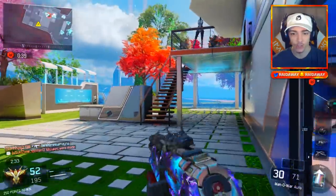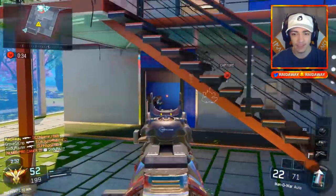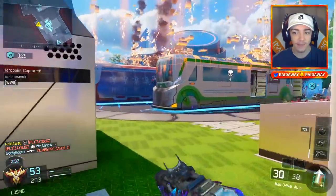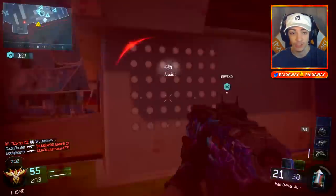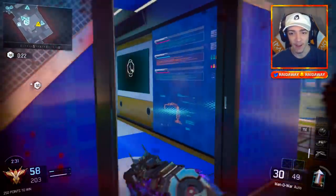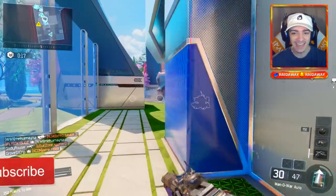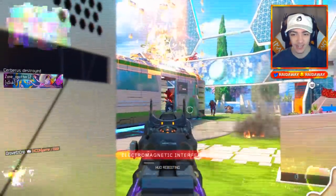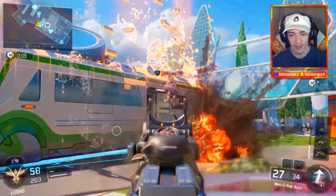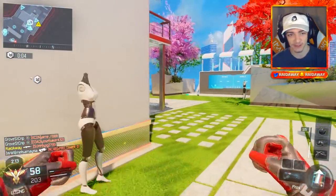Headshots in zombies count towards this community contract, which is absolutely amazing. Zombies are much easier to get headshots on compared to people in multiplayer jumping around, because zombies don't jump around — they kind of stand still, sometimes run, but it's so much easier to get headshots on them. So if you want to contribute to this contract even more, zombies is definitely the best way to go.